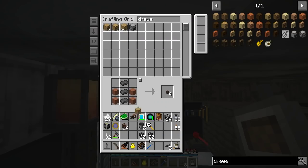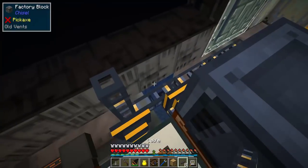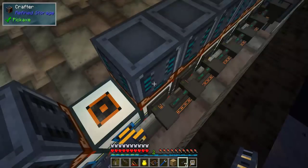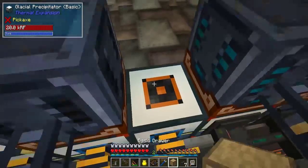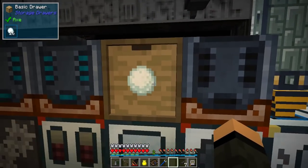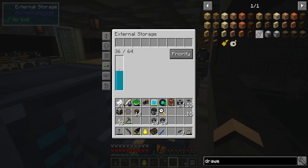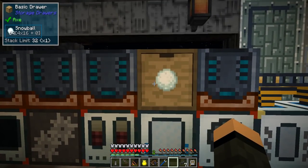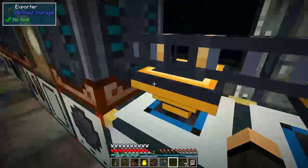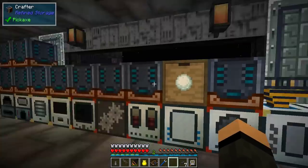We're gonna get one more. What I'm gonna do is break that guy, get him back. Cable there, so it connects through like that. We're actually gonna break this for now. I'm gonna put this drawer right here, and we're gonna get ourselves 32 stacks of snowballs and put the external storage back. We're gonna tell this thing priority 10. External storage was showing overfilled. Snowball issues taken care of, finally.